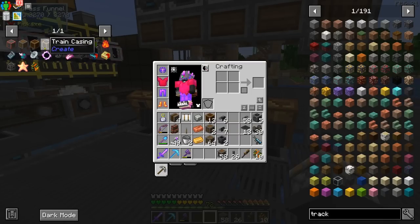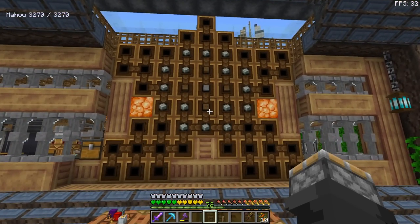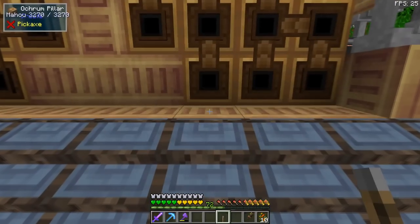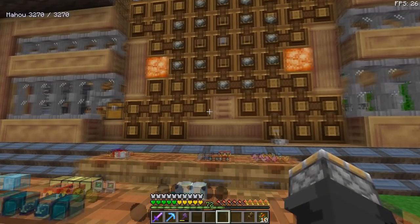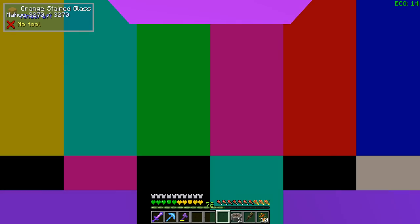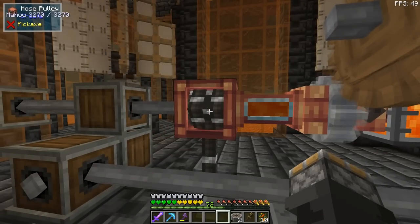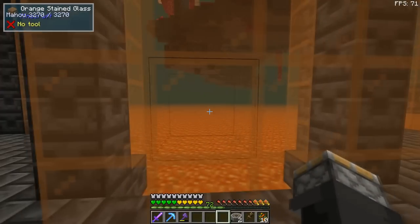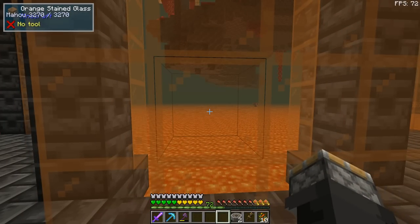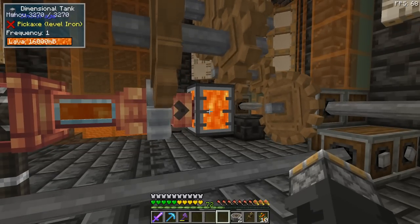Now the most important one: the train casing. This requires something different — a sturdy sheet. We need lava and powdered obsidian. For the lava, in the nether I have a hose pulley powered to reach a 10,000+ source-block lava pool, which Create considers an infinite source. I'm pumping it into a dimensional tank to feed the spout for the next process.